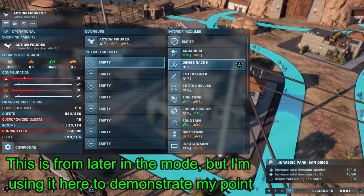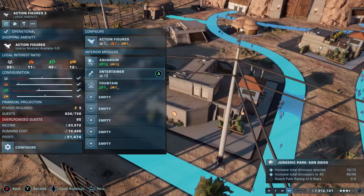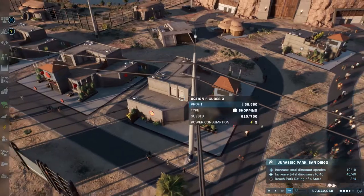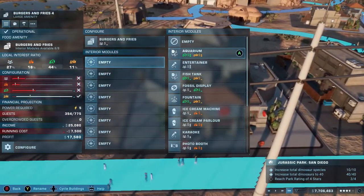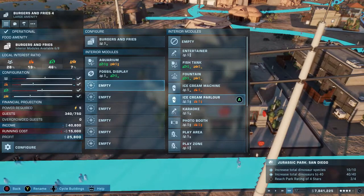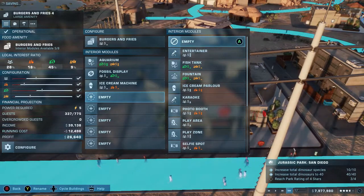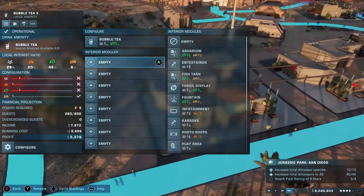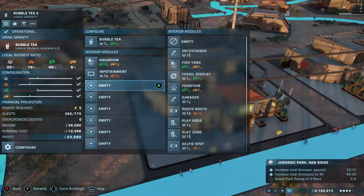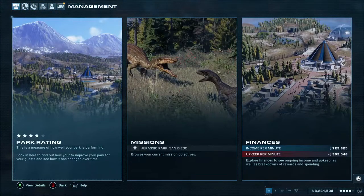Amenities in Jurassic World Evolution 2 are so much more important than in the original game. They seem to impact your star rating much more, because dinosaurs drive up the number of guests and tickets sold, but then those guests spend money on food, drink, and shopping. When you've got a park full of happy guests, lots of them are spending money, which drives your income up, allows you to get more dinosaurs, do more research, and the star rating is now based on actual income rather than just dinosaur appeal. It's everything working in tandem - that's my facility setup, and now we can finally open San Diego.